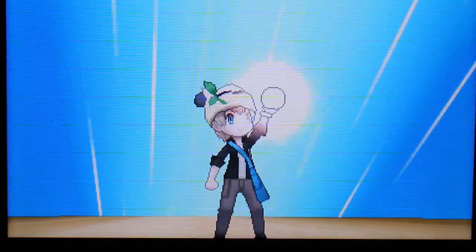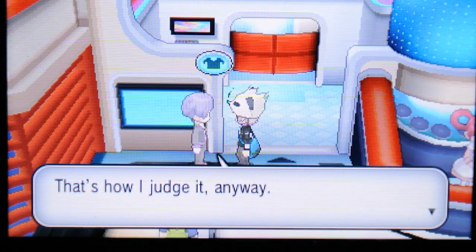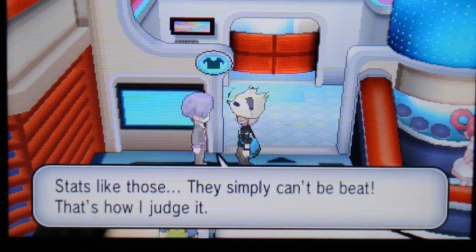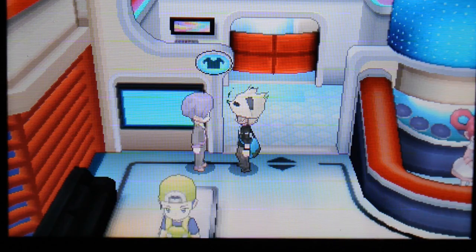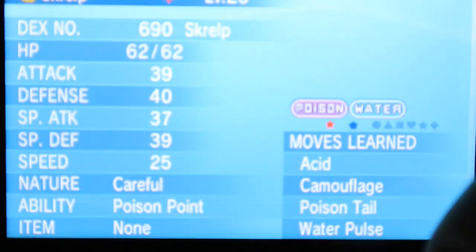Let's go to Kiloude City and see what its IVs are like — that is just incredible. I cannot believe I found a shiny Charmander. Let's check it out. It says: outstanding — perfect HP, perfect Attack, perfect Defense, perfect Special Defense — and no perfect Special Attack and no perfect Speed. But it is a 4 IV shiny Charmander!